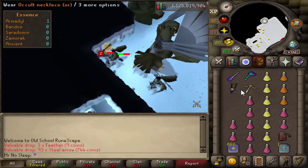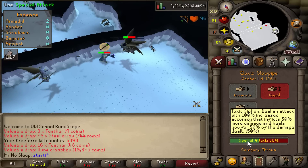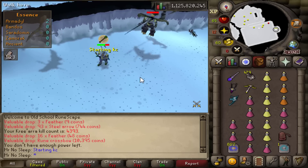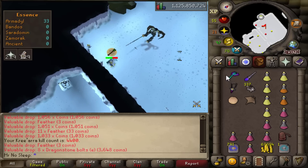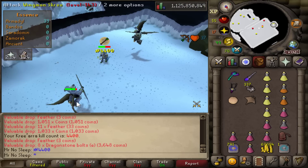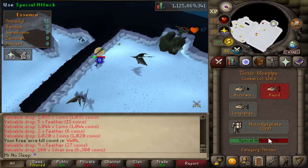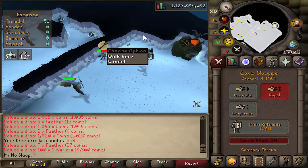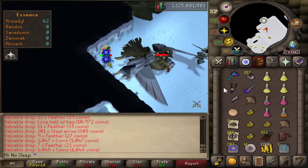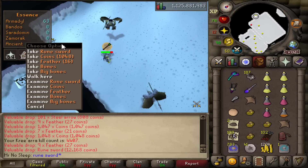I just stack up the melee minion and Kree'arra, then use the chinchompas on both of them, making sure that Kree doesn't use a melee attack against me. Once the minion dies I switch to my crossbow, and once he respawns I go back to the chinchompas. Best case scenario he respawns and doesn't die the second time around, so I can stack him on the range minion and Blood Barrage for HP back after every kill.